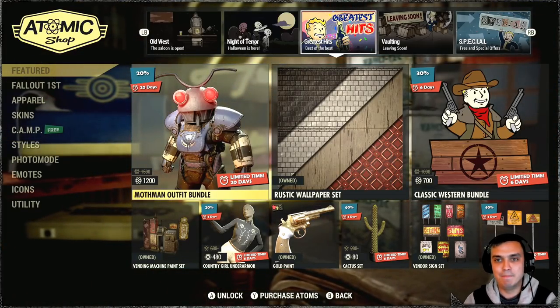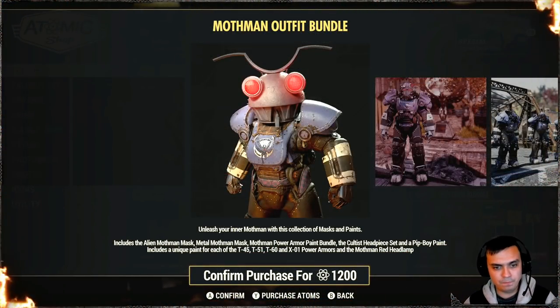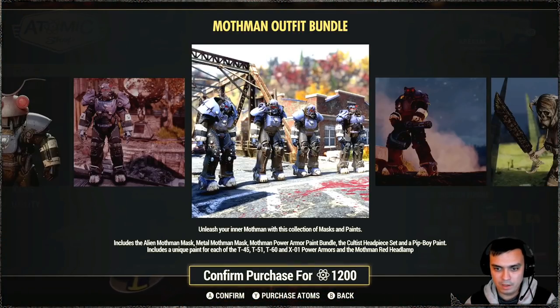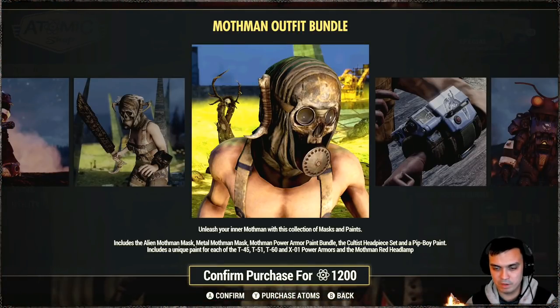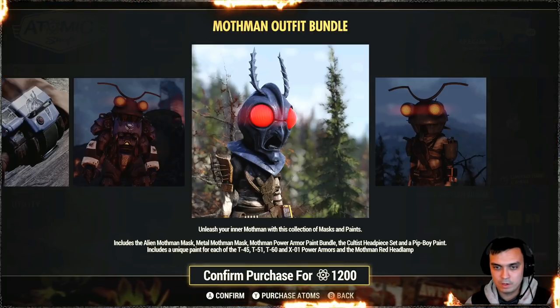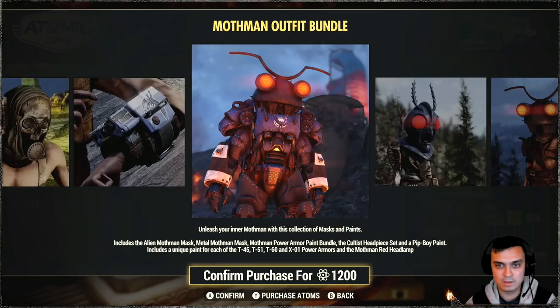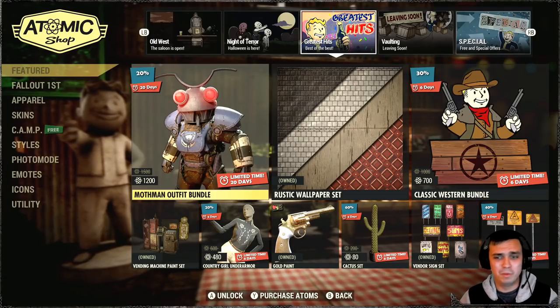Greatest hits - best of the best - the Mothman outfit bundle, which includes a whole bunch of stuff: alien mothman mask, metal mothman mask, there's a whole bunch of cultist things. The power armor paint bundle, the cultist headpieces set. I used to have this bundle by the way on PC, I'm not sure if I want to rebuy it here because I don't really use that. The pip-boy paint - so that's the alien mask. For 1200 atoms - this bundle is pretty old - I'm gonna wait for a bigger discount, no thank you.